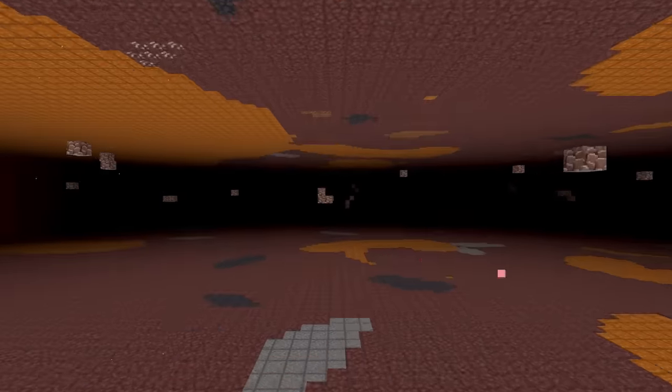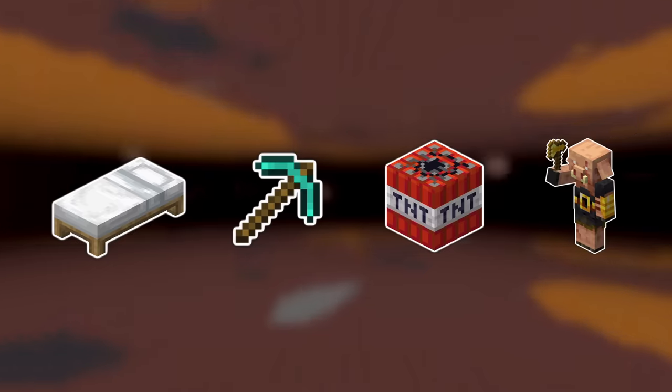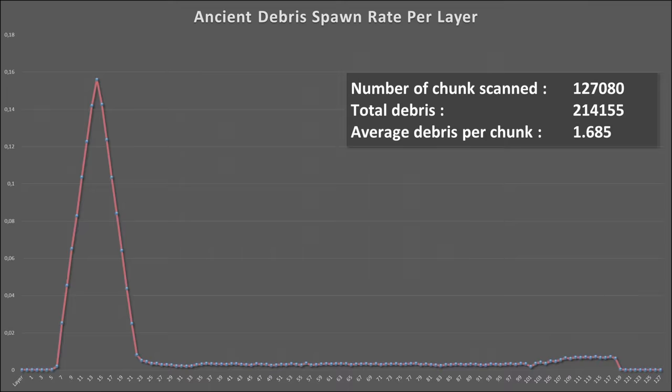There are 4 ways to find netherite: using beds, by mining, using TNT, and by raiding bastions. Before we start with these 4 methods, let's look at this graph where you can see where ancient debris spawns.